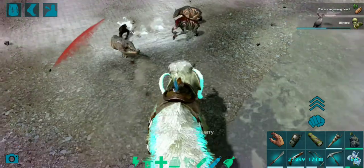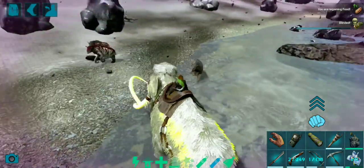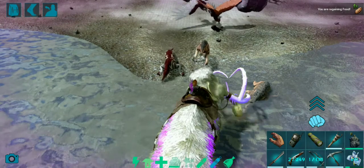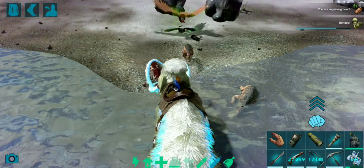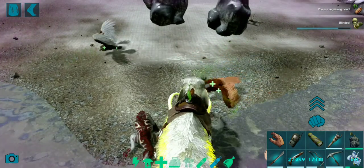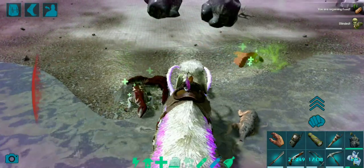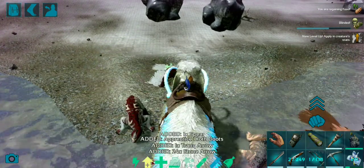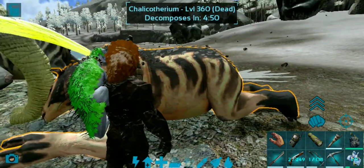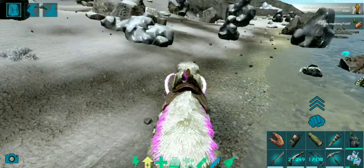That knockback was insane! Come on, I have faith in you — get rid of these Chalicotheres, just like that, get absolutely shredded. This must be a high level Chalicothere to be able to weather so many attacks. I'll go ahead and drop down and check the level — it was 360, okay, not max level, not worried.